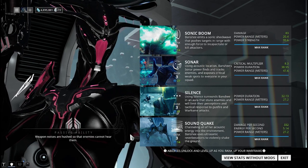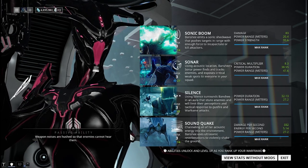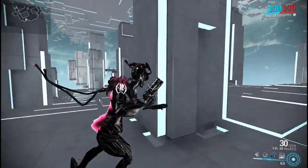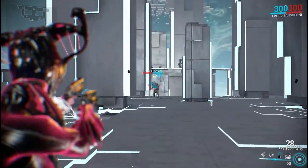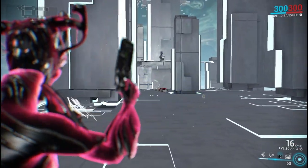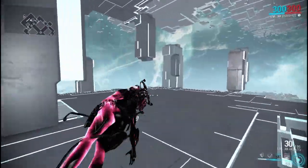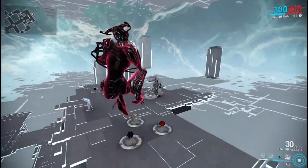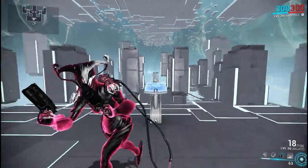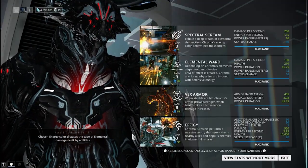Moving on to Banshee — this is a very nice one. Banshee's passive is that weapon noises are hushed so that enemies cannot hear them. Basically any weapon you use with Banshee is instantaneously a silent weapon, no matter what weapon it is. That means you can run with a fully automatic weapon and still do stealth runs. It definitely helps her for stealthing because, as I've talked about, she's a very squishy frame, so you've got to be stealthy or use your abilities wisely.